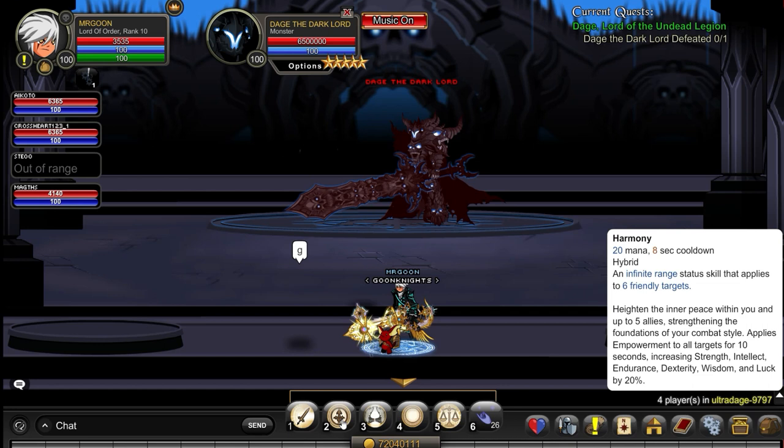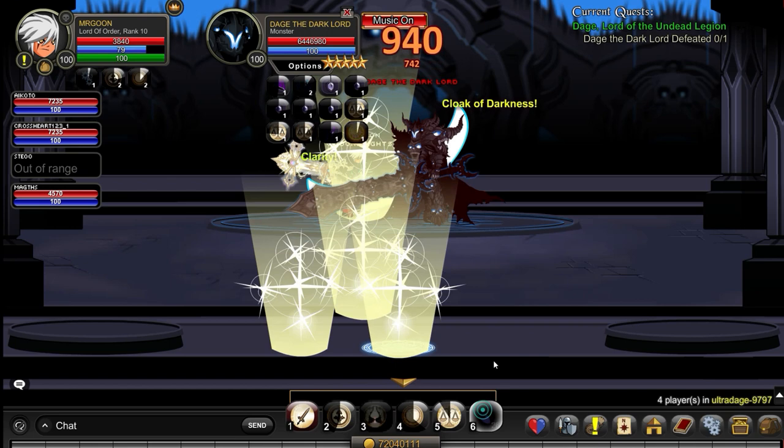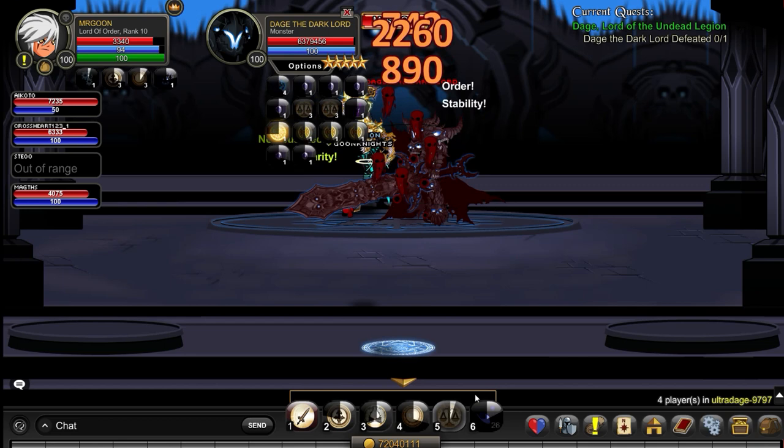The only two players that need to go up and physically attack Daige right next to him are your Lord of Order and Archpanadon, because that's the only way you're going to be able to get your health vamp to work. I actually found it easier to get on the plates when I was up there. I recommend hiding other players so you don't accidentally click on people trying to run to the same plate. And minimise your chat box out of the way.